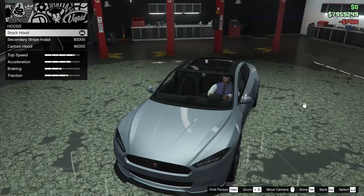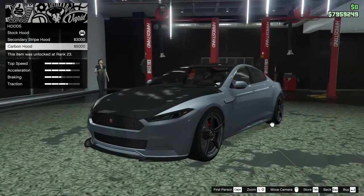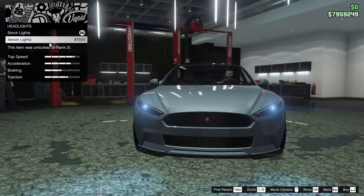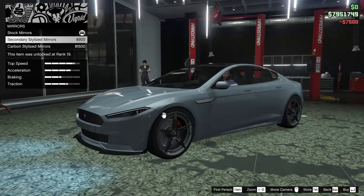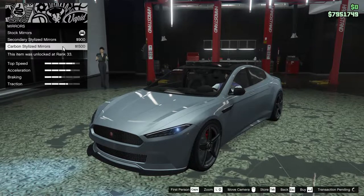For the hood, we have the secondary hood stripe or a carbon hood. I really don't like either option, so we're just going to keep it stock. For the headlights, we can go xenon, of course. For the mirrors, we have stock, secondary stylized, or carbon styled. We're going to go for the carbon styled — I like that look.